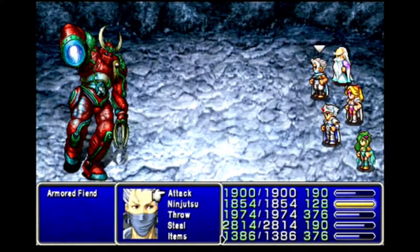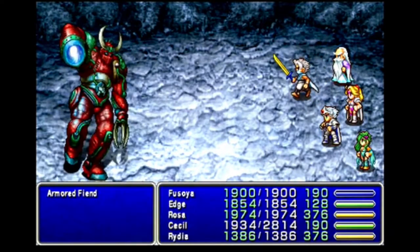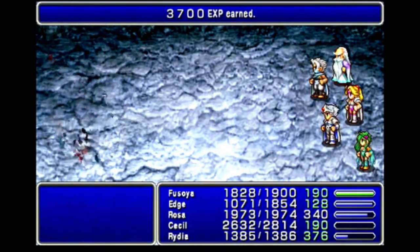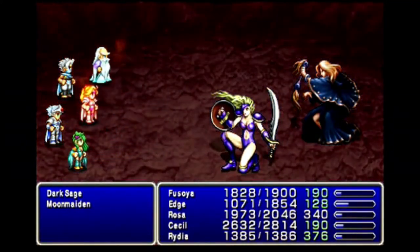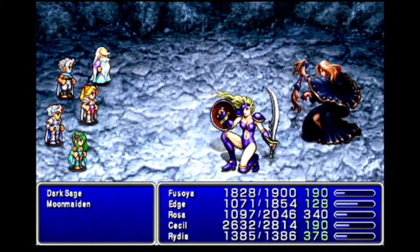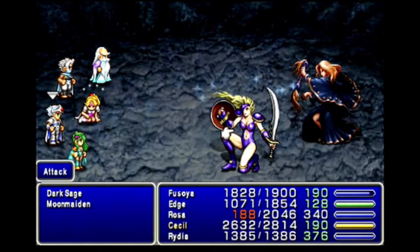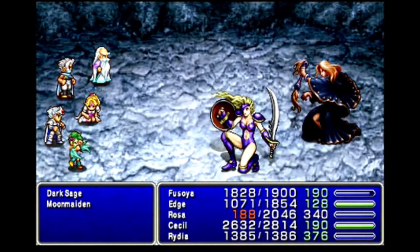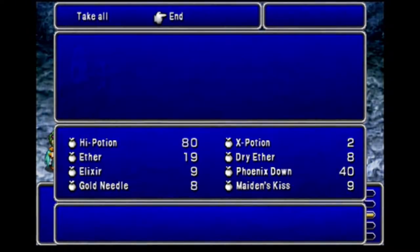I get a new enemy type here, the Armored Fiend. We're now at the point where regular enemies can have 14,000 HP — even bosses didn't have that much until I reached the Underworld. Rosa reaches level 46. My next fight brings new variants: Dark Sage and Moon Maiden. Dark Sages are going to be very important in a later episode, because if they drop an item, there's a 12% chance on top of that of dropping a Soma Drop. And one of the very first Dark Sages I kill drops one — that's insane. I give it to Cecil.